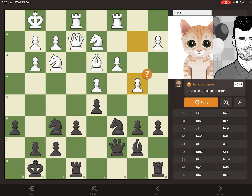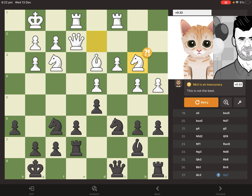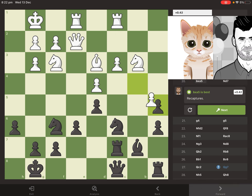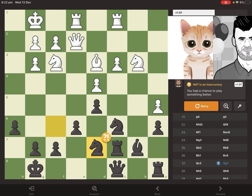Mittens brings the rooks to the c-file and wants to take some space on the queenside. Magnus has also moved his pieces to the semi-open c-file — he doesn't want to lose control of that file and thinks it's probably going to become open, so he's moved the troops over there.